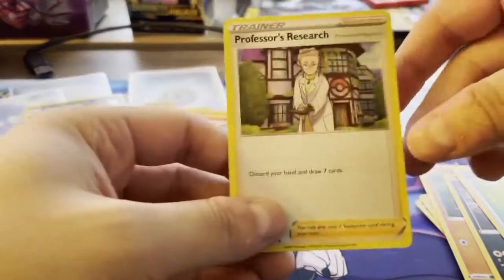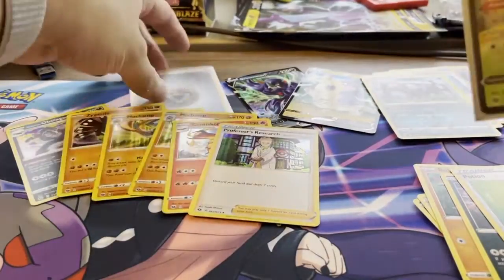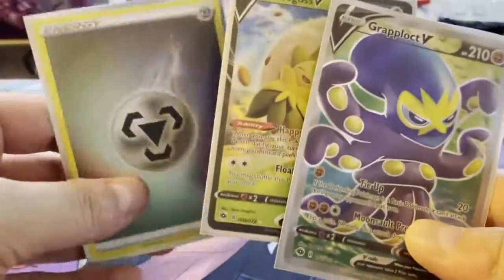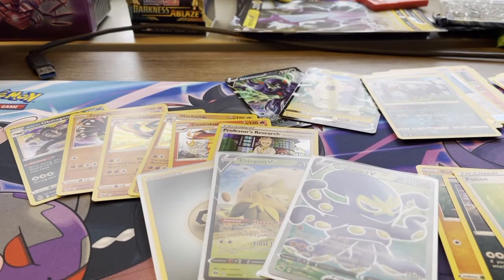Hopefully in the future boxes I have I'll pull a Charizard. All in all not bad — got three pulls basically out of the eight packs, counting the Reverse Energies as a pull. If you guys enjoyed this, go ahead and hit that like button, comment, support the channel, and subscribe if you haven't already. I'll be trying to bring some TCGO content as well. I am JohnnyGB and I am signing out.